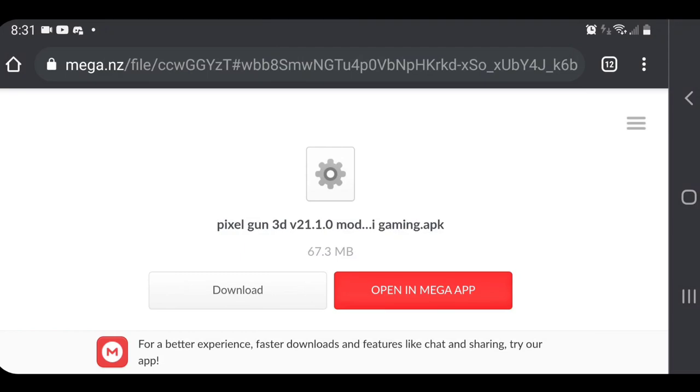Yo, what is going on guys, welcome back to another mod menu video. In today's video we have Pixel Gun 3D version 21. This video is going to be insane. If you guys are new, make sure to leave a like and subscribe — this video is going to literally blow up.